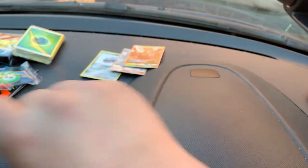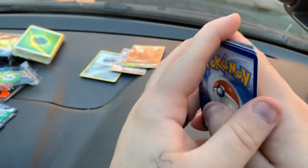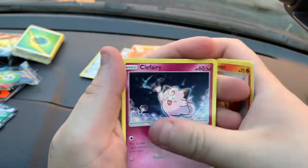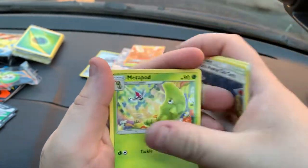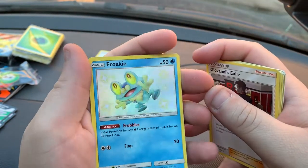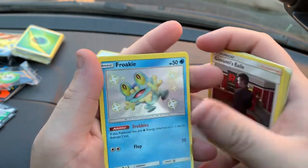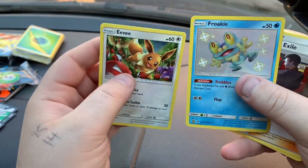Next pack: Caterpie, Paras, Charmander, Clefairy, Slowpoke, Energy, Brock's Gym, Metapod, Giovanni's Exile, and then a Shiny Froakie — very nice. Pretty sure we haven't got that one in the binder. Followed by a Hollow Eevee — definitely got that one.